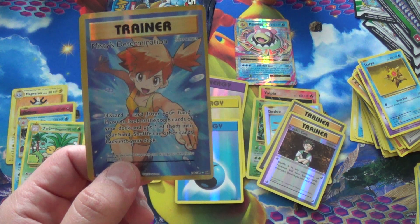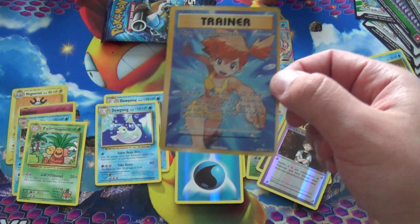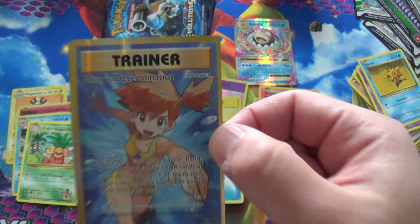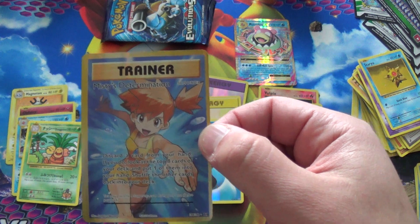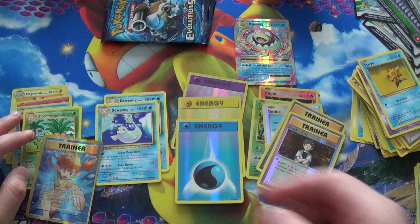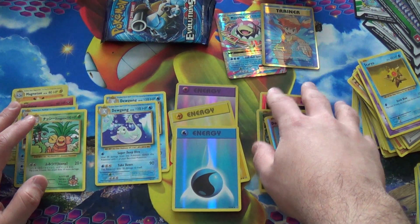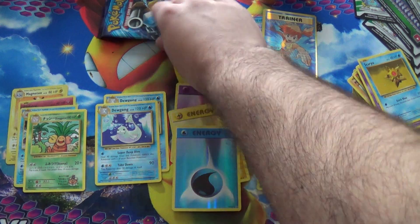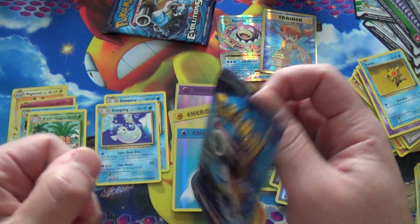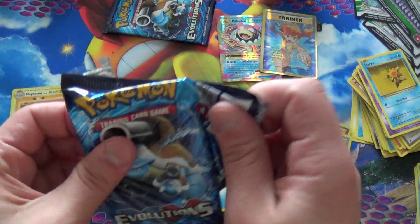You know what would be funny? Misty's Determination is actually Naked Misty in Japan — it's not called that, but the original had her holding Staryu buck naked. It would be really funny if they actually printed that in full art version, just as a middle finger to America. But yeah, that's actually really cool. I don't know if it's worth anything — going to look it up later. But I always love full art trainers. I still have my full art Junipers, Ns, and Skylas.